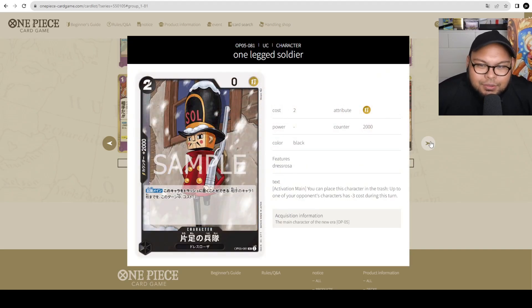Soldier Sun — 2 cost, 0 power, counter 2,000. Activate Main: you can place this character in the trash, and up to one of your opponent's characters has minus 3 cost during this turn. This would be a staple card in black-based decks moving forward — it's a 2k counter you can use, it's Dressrosa so you can search it, and if you need to minus 3 cost to something, you give up a 2k counter and it goes to the trash. It also fuels your trash for Luffy's ability and King Kong Gun. A definite staple and the primo 2k counter for black Dressrosa decks.